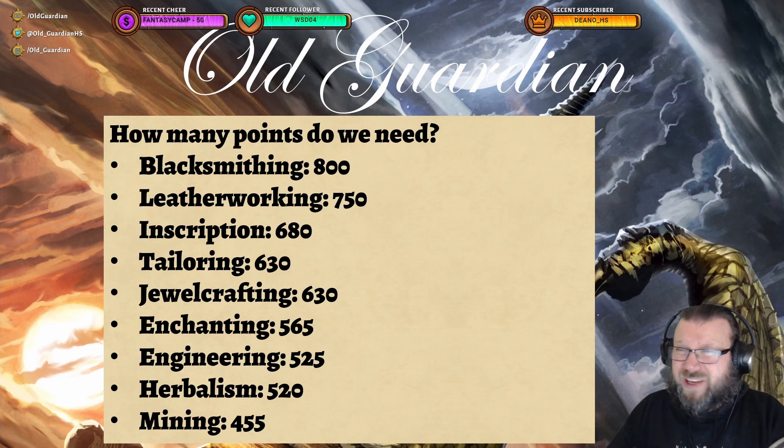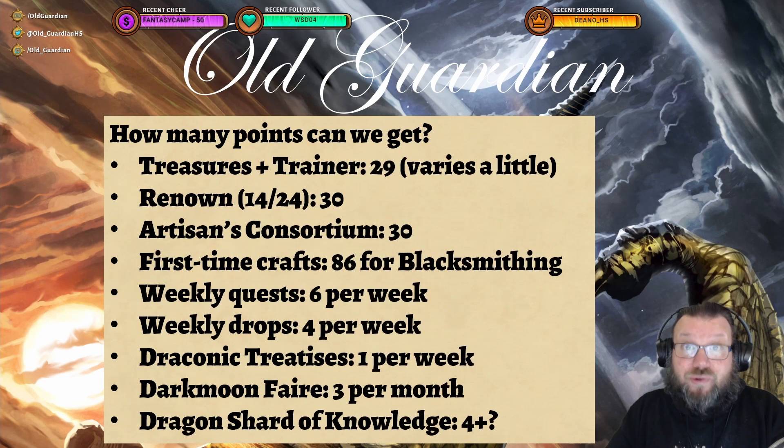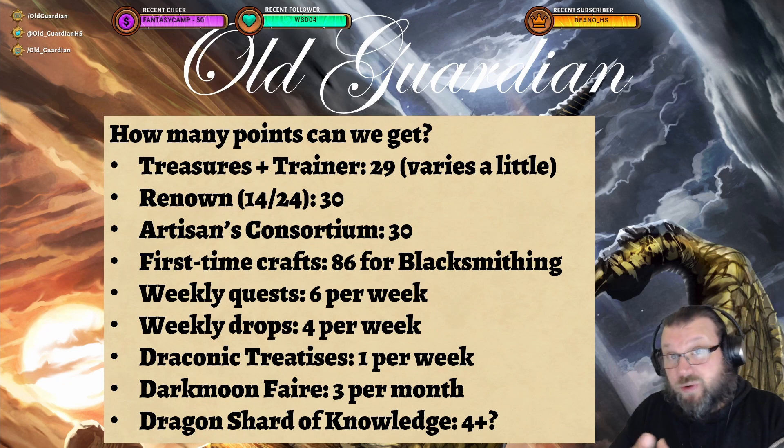So how many points are we getting? There are many sources of knowledge points — this game does resemble Excel sometimes. Treasures and trainer: the basic 8 treasures plus 1 trainer gives you 29 knowledge points, but there's some variation — there's 1 Enchanting treasure that gives plus 5 points, Engineering has 2 treasures, and so on and so forth.